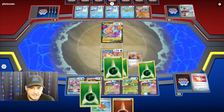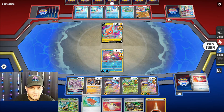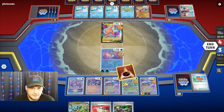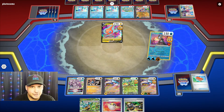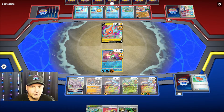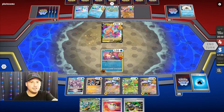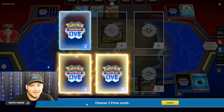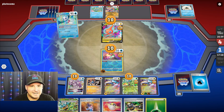Use its V-Star ability Star Portal — put the two energy here. We can use Sada's Vitality to get that one there and that one there. We've got Enhanced Hammer — that doesn't do anything at the moment. I can now Pal Pad these two Sada's back in, attach that last energy, and now we Moonlight Shuriken two of the Frostlass — boom, boom!